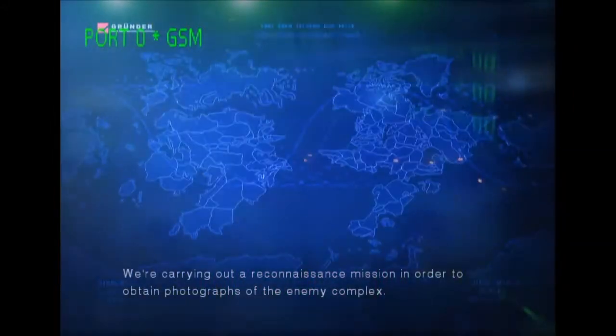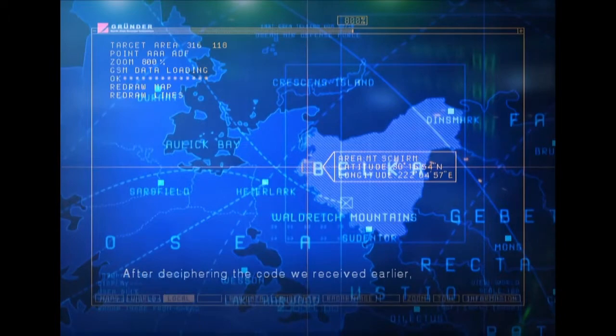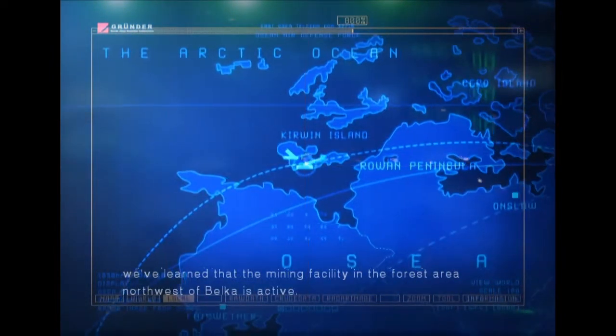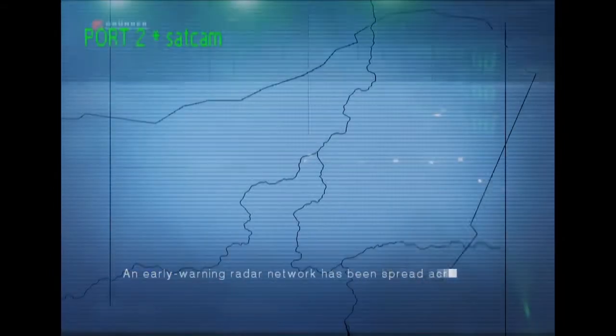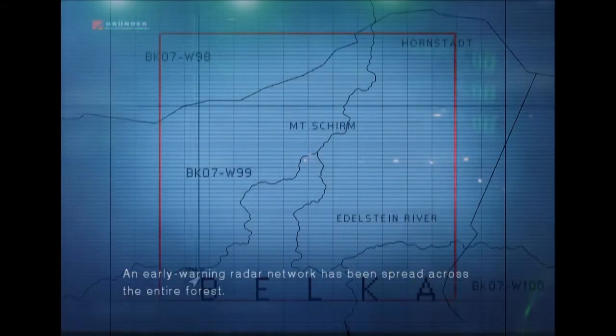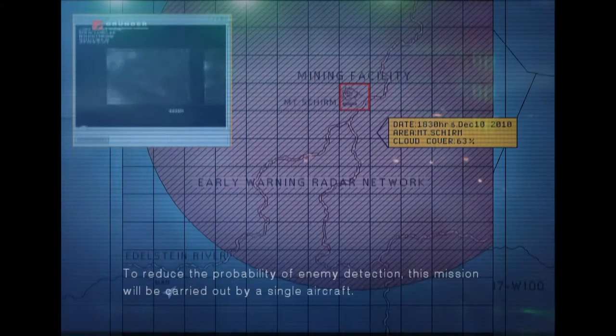We're carrying out a reconnaissance mission in order to obtain photographs of the enemy complex. After deciphering the code we received earlier, we've learned that the mining facility in the forest area northwest of Belka is active. An early warning radar network has been spread across the entire forest. To reduce the probability of enemy detection, this mission will be carried out by a single aircraft.